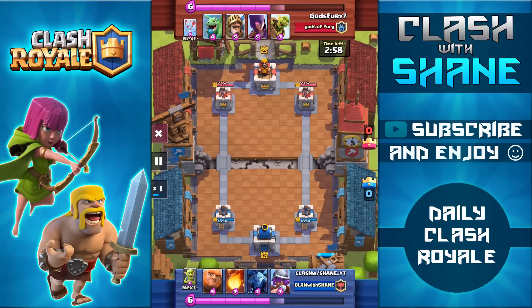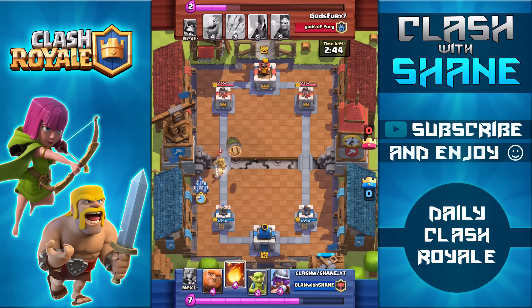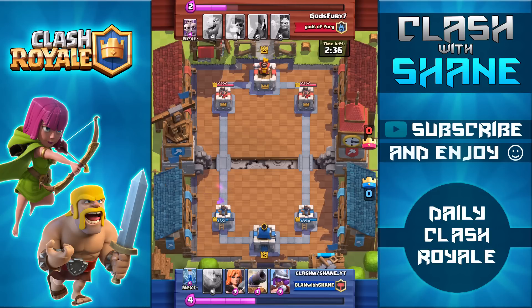Here we're facing off against God's Fury — level 8 versus level 5 — again against an opponent with a ton of Epics. Like I said, you see this a lot in the lower arenas because those Epics are strong relative to Commons and Rares. He comes in hot with a Prince Goblin Barrel push. I use the Fireball to take out the Goblins but the Prince survives with one health left, gets a charge attack on my tower, and brings it all the way down to 1300 health from that single hit. If my tower was even level 6, that Prince wouldn't have landed that charge attack.